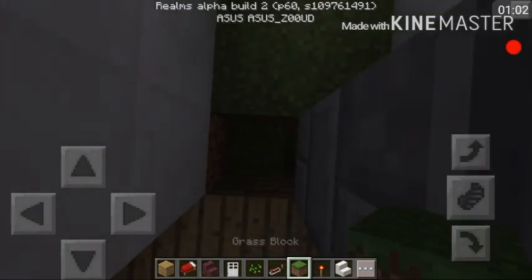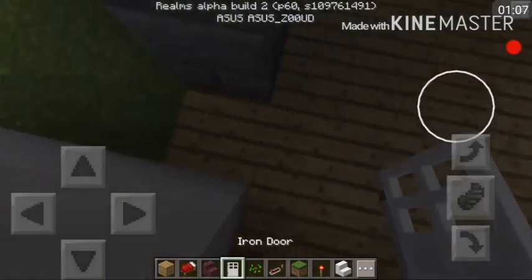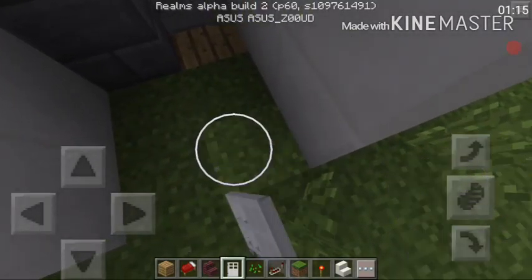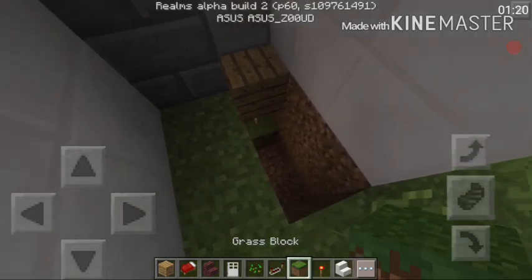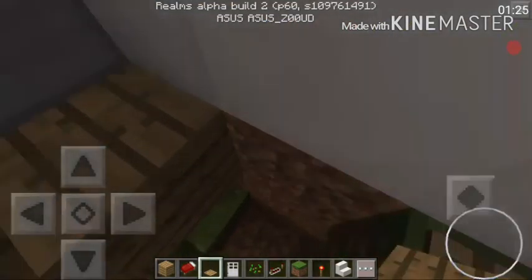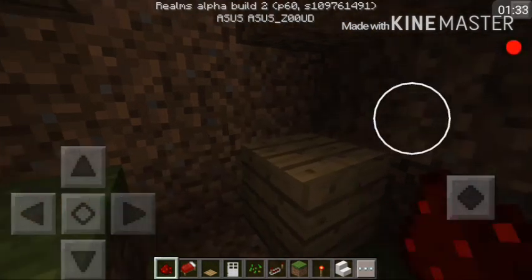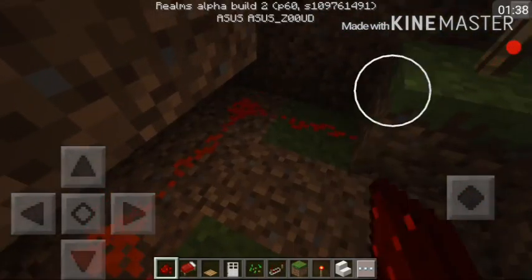Place this torch over here, a block and your iron door. Then over here place yourself a pressure plate — that will be the toggle for our doors. Here place some redstone torches and got a connector here.